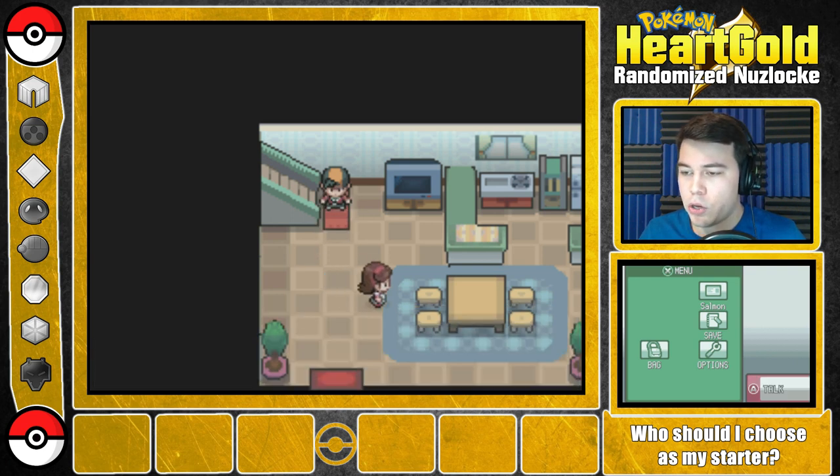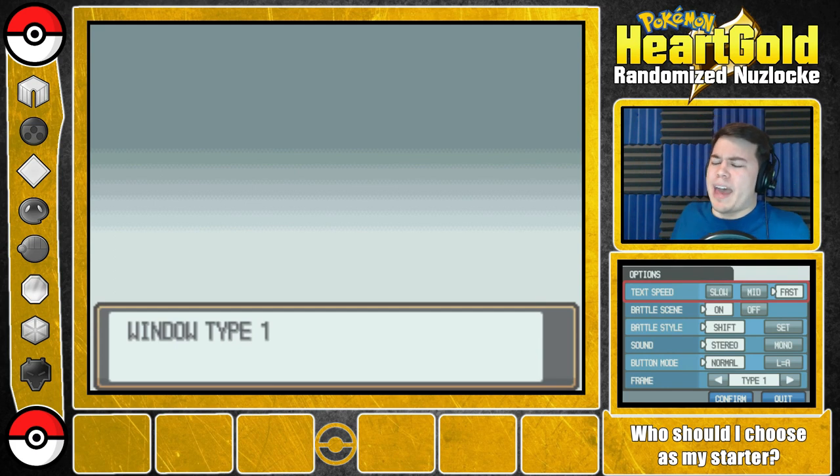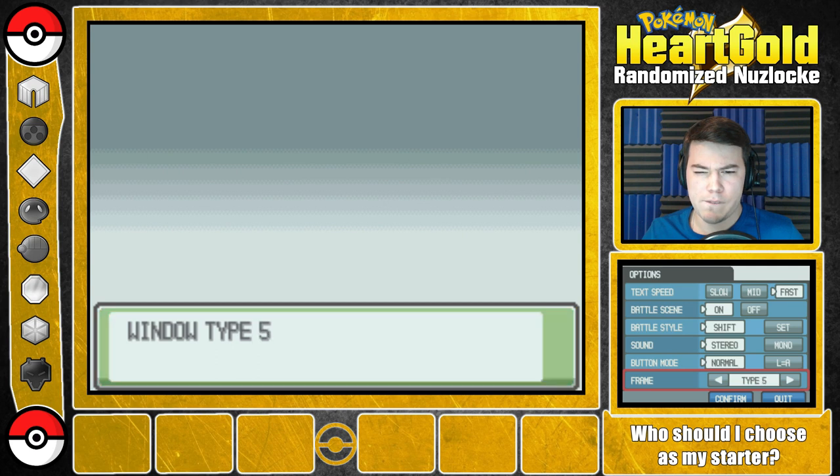Let's actually go through the options real quick. I know I want to set the text speed as fast as we can. Battle scene on. Battle style — oh, I didn't think about that. We're going to go ahead and leave it at shift for this playthrough. This is something I'll think about in later Pokemon playthroughs. Sound doesn't really matter. Button mode normal. Frame — let's pick out what frame we would like. I kind of like that one. That one kind of fits with everything.